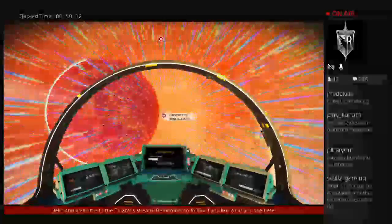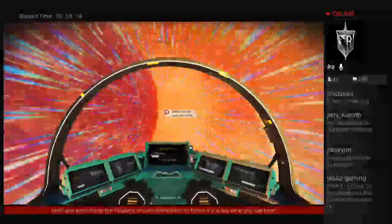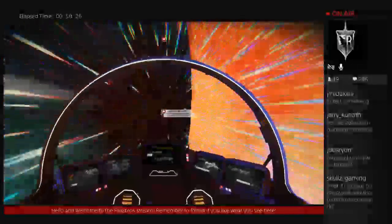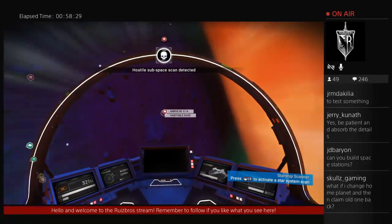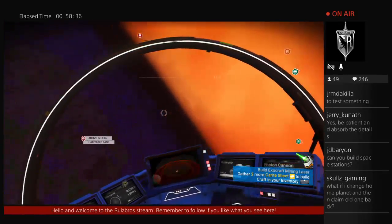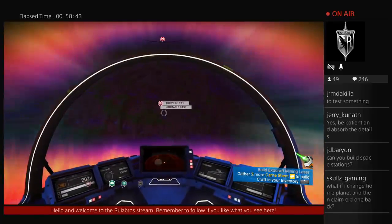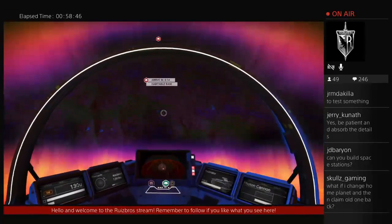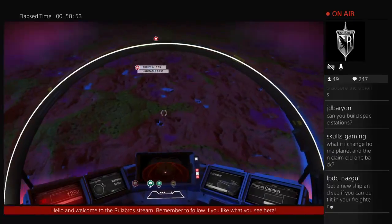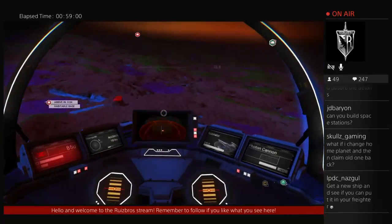And claiming the old base back. I feel like we should go to this half of the old base. Space pirates aren't here. I feel like I have to leave this system altogether. Get into the ship and see if you can put it in your freighter. We need to shoot down a ship for that.